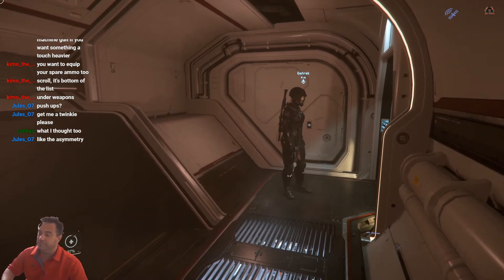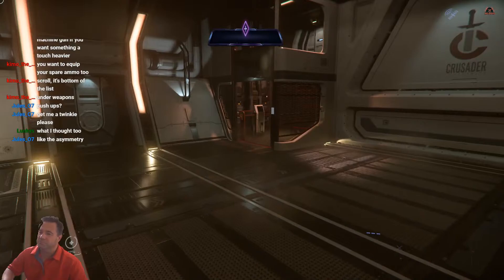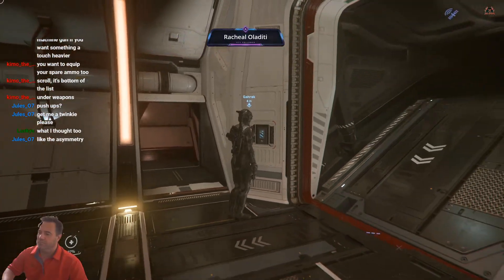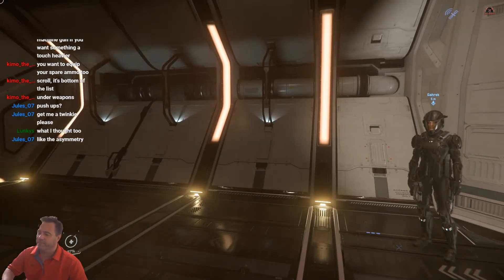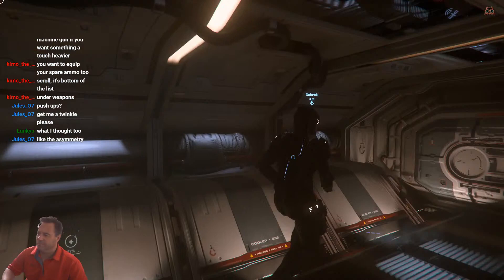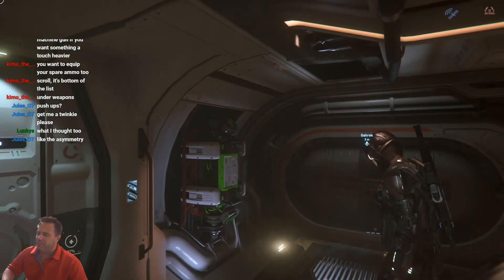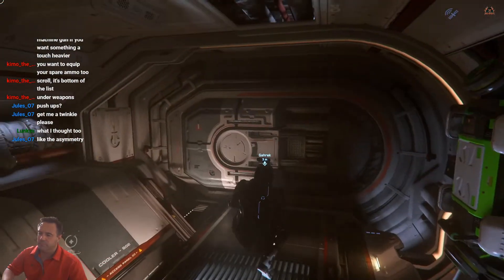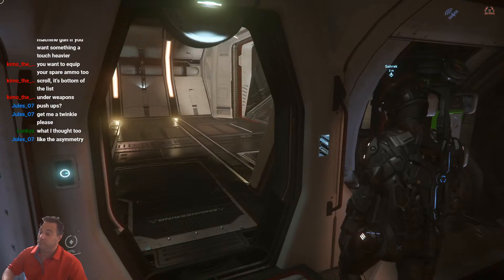Brilliant. You can open this door here and here's your cargo bay. There's a secret hatch here you can close up - cool stuff. Engineering doesn't really do anything yet, but this is where you would repair your shields and things like that. There's a secret hatch - actually it's in the scanning room, I think, is where it is.